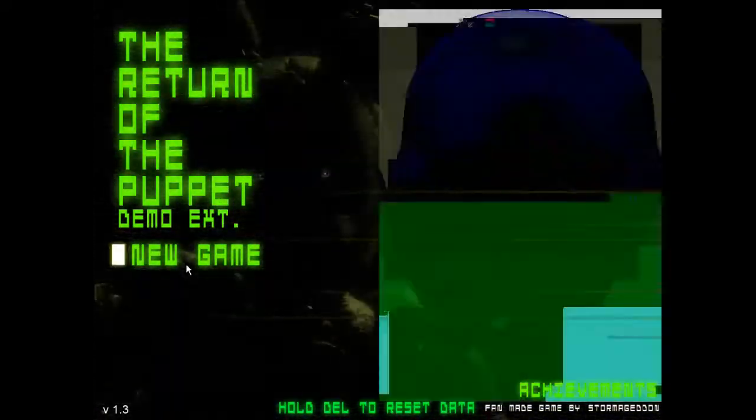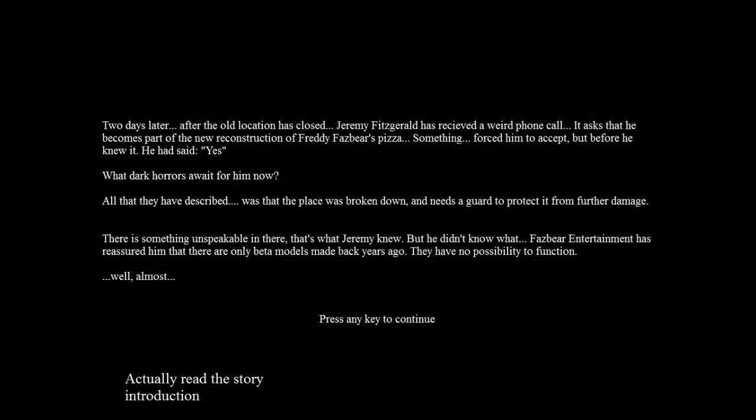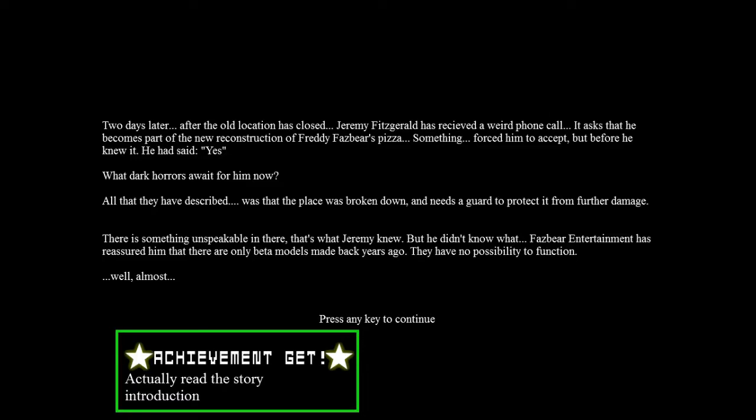Let's play this — 3, 2, 1, New Game! I'm going to read this because then I get an achievement. Oh yeah, I already got an achievement. After the old location closed, Jeremy Fitzgerald has received a weird achievement — it asks that he becomes part of the new reconstruction of Freddy Fazbear's Pizza. Something asked him to accept, and before he knew it, he had said yes! First night — what dark horrors await him now? All that they described is that the place was broken down and needs to go up to Freddy Fazbear's.